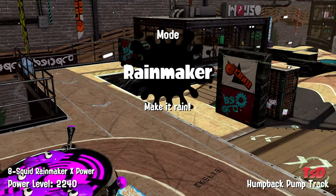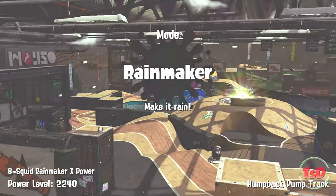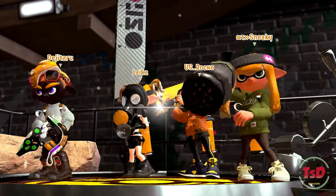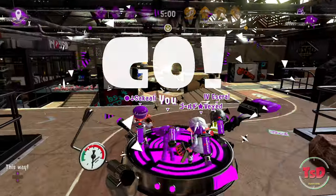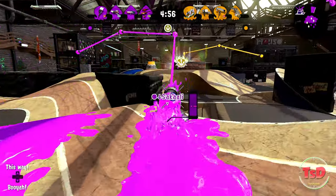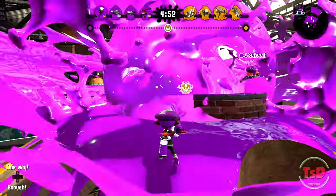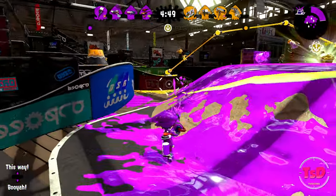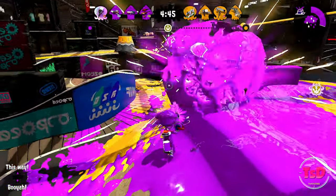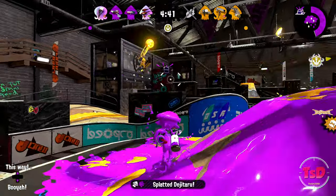Here we go again — finally we get Humpback Pump Track. Hopefully there's no disconnections this time. Let's get it on — hopefully I get to pick up the Rainmaker. We have a much more aggressive comp, and we're still going to try to pop the Rainmaker as fast as we can. The Dynamo can't really pop the Rainmaker so fast. Tenderbrella can't really pop the Rainmaker so fast, but it's really great in leading the Rainmaker.